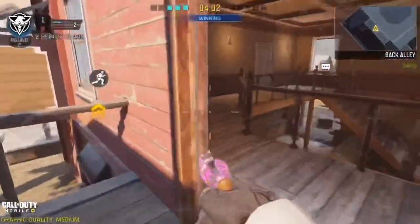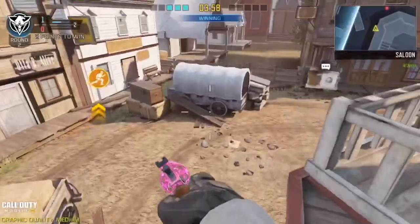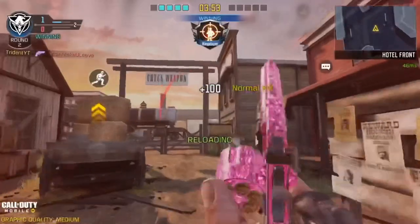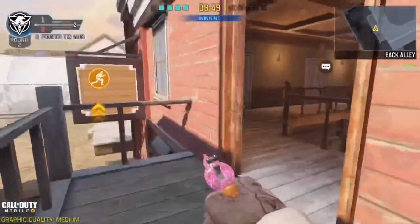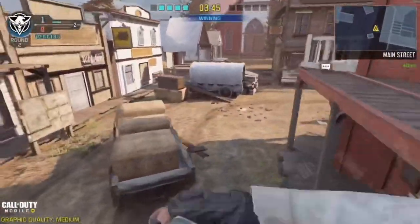Jump shots are definitely more effective with the pistol than drop shots — that's kind of given because you're running around a lot. I hit him with a drop shot — okay, okay, look at that name. Sure buddy, nice name.